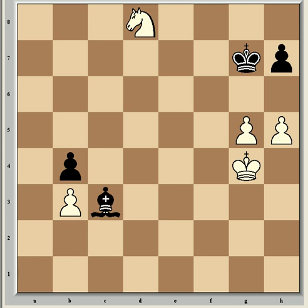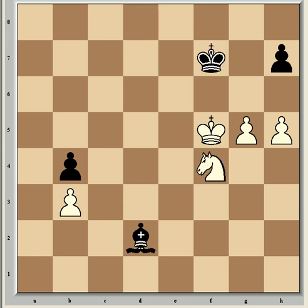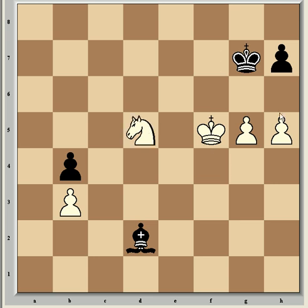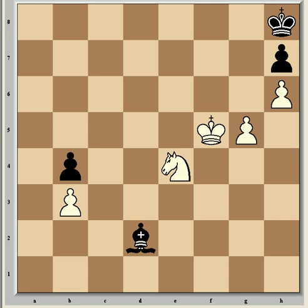Play continued bishop c3, king f5, bishop d2, knight e6 check, king f7, knight f4, king g7, knight d5 dominating the bishop. King f7, h6, king g8, knight f6 check, king h8, and now knight e4. Knight g4 was in fact stronger, but with such a position there are many ways to win.